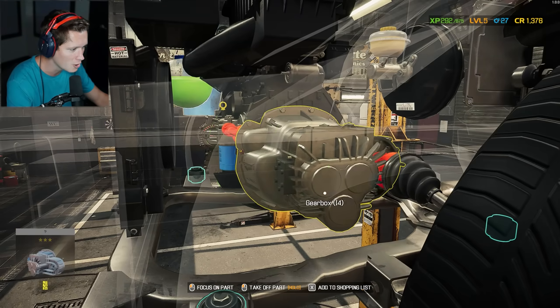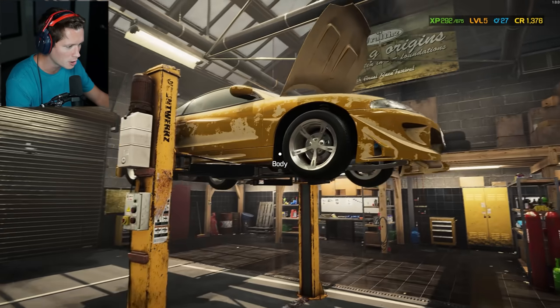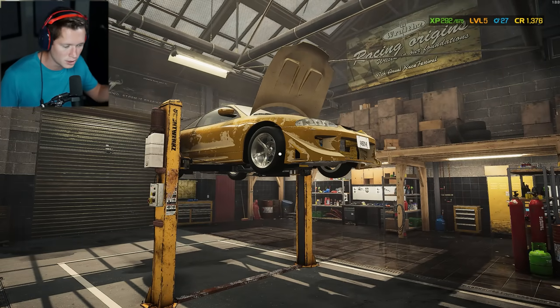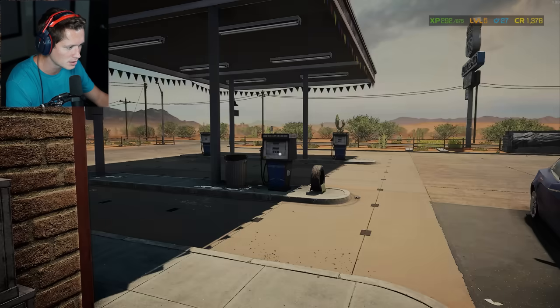I even noticed you can kind of phase through the engine. The clutch plate — the clutch plate has got to go. I actually just found something and I can't believe it. We're going to have to take the tires off and everything. I'm going to keep working on this off-screen to grind and make some money.